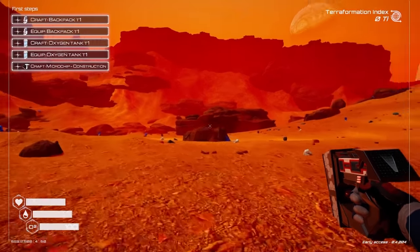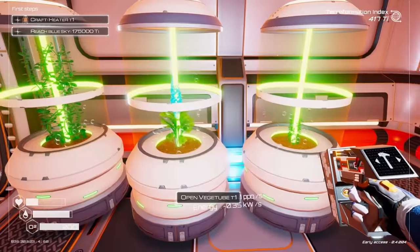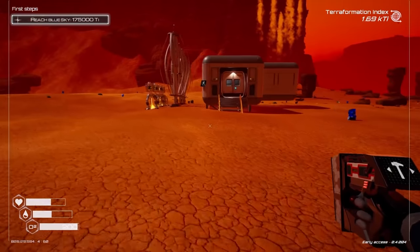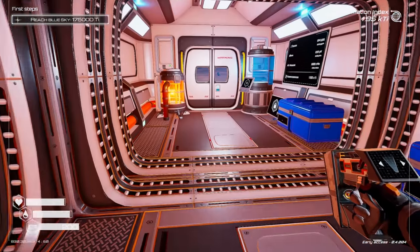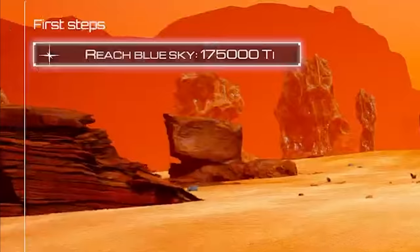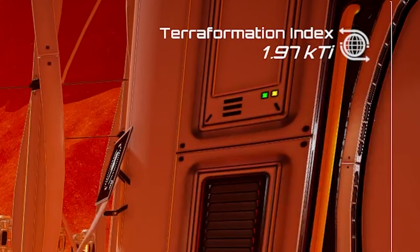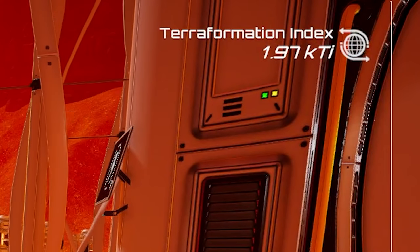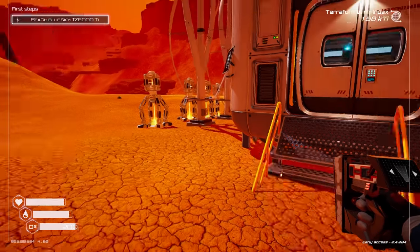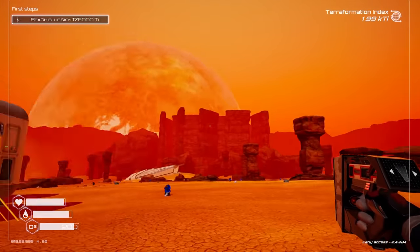Well, hello, my friends. Do you remember that one time where we crash-landed on a distant alien planet to terraform the entire thing? We ended up exploring, finding new resources, and building up a sweet-looking base. Today we have something interesting. Notice in the top left corner, it says 'reach blue sky' with a TI level of 175,000. On the other side, we only have a KTI of 1,980. So that's our objective today — to clear up this alien planet and get a beautiful blue sky.